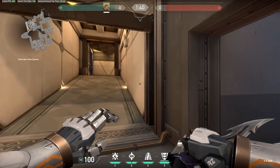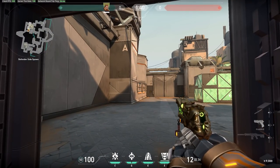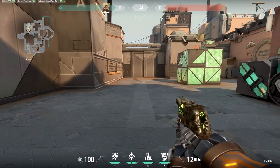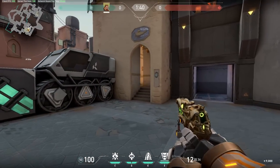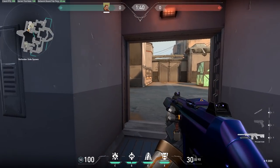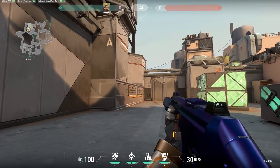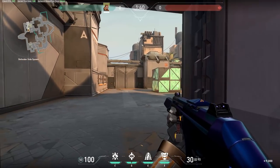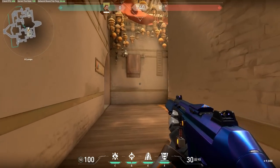Out of Heaven or CT, I prefer CT because that drop puts you at quite a disadvantage - you'd have to waste a flash just to drop down safely. Do you really want to risk peeking with maybe a sniper on Short or someone watching from U-Haul? Going CT, I can clear this entire angle from on site. If you drop from Heaven you have angles from this side, U-Haul, Bathrooms, Short - so many different angles. Coming through CT lets you slowly start to clear them out.